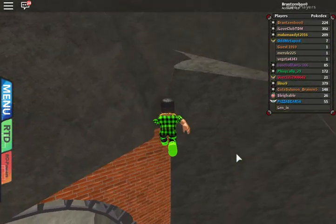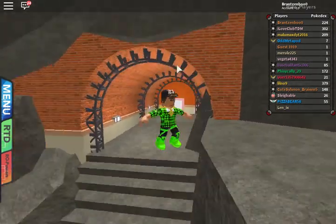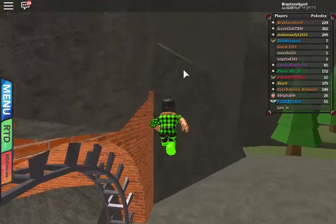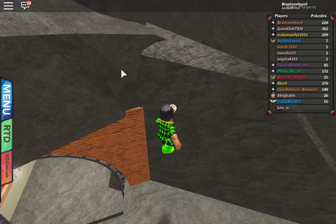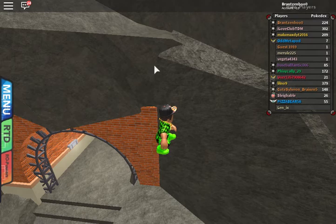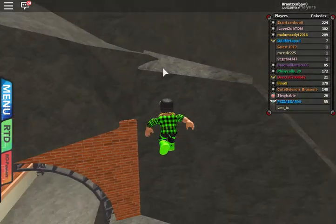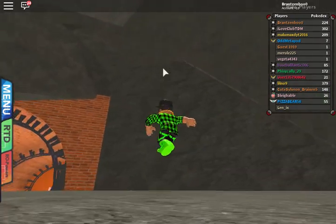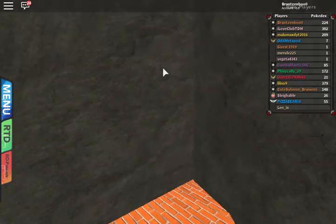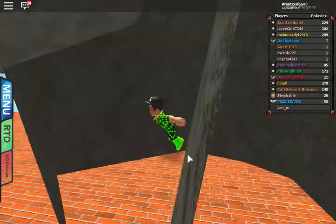If you just keep walking this way you'll find these rocks up here that are on top. Then if you walk up here you'll see that it's like semi-flat. The rocks up here — you can't collide into them, so you can just walk straight into them. Let's get up there, and boom, as you can see I just walked straight up there on top.